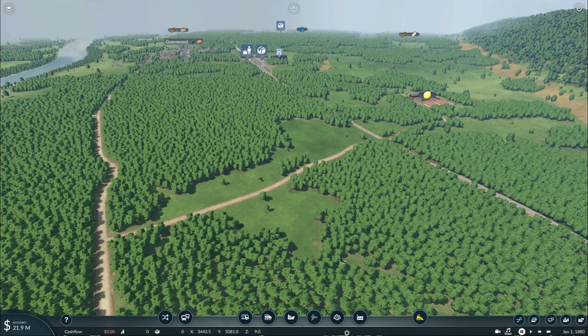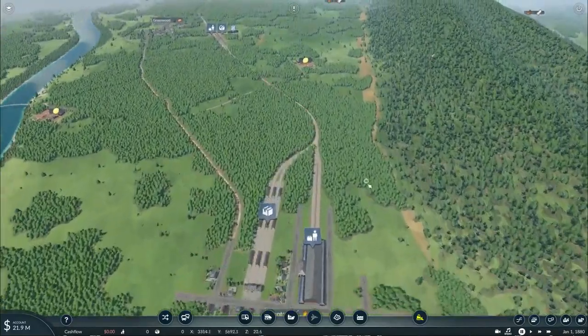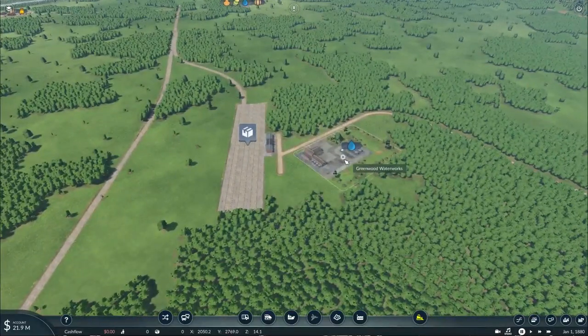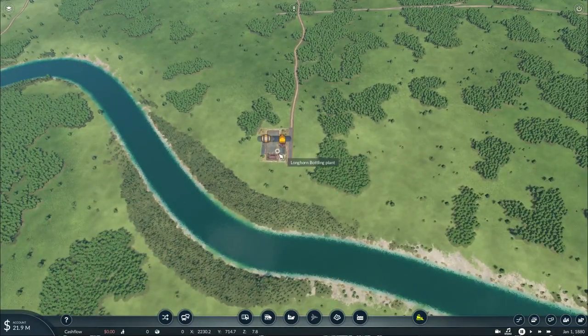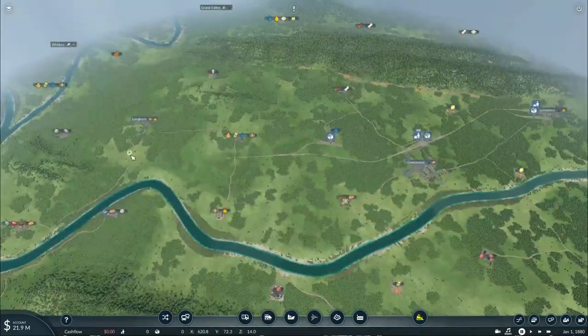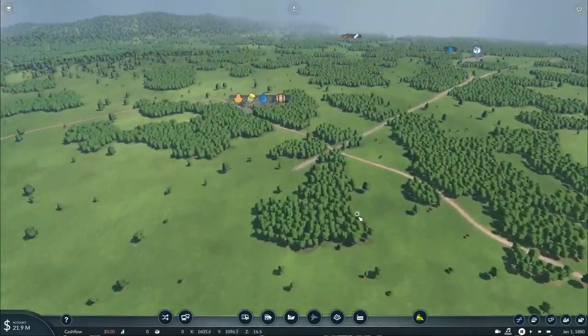Howdy all, this is Texas Gaming Industries, welcome back to another episode of my Let's Play Transport Fever 2 Free Mode Edition. In the previous episode, we began our operations by building our first set of tracks at the town of Levington, connecting to Greenwood and the Greenwood Waterworks, as well as the alcohol distillery and bottling plant to transport alcoholic drinks to the towns of Longhorn and Levington.